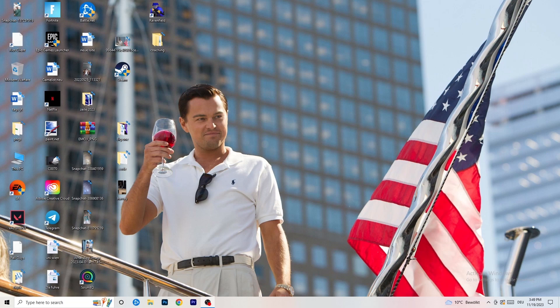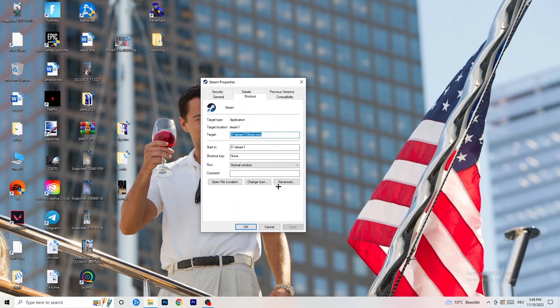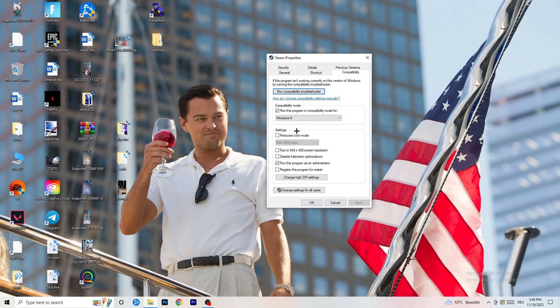The first thing I want you to do if you have any kind of not-launching or not-starting issues is to take your launcher shortcut on your desktop. For me it's Steam. Right-click it and you can try to click 'Run as administrator' first — this will launch your launcher in administrator mode. Then go to Properties, and once that tab pops up, click on Compatibility.